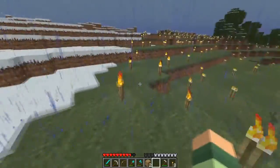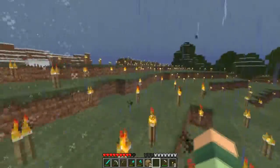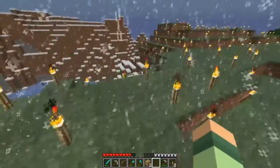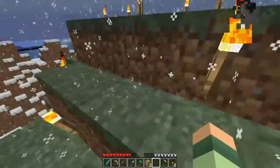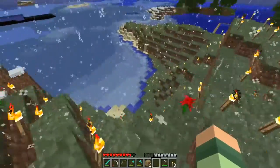Yesterday, maybe two days ago, I covered this entire area in torches, which I thought was kind of cool, because that means there's going to be no mobs spawning. I also made sure that everything is snowproof. You may notice that there is no snow being placed despite being in a snowy biome, because there are so many torches that it's physically impossible for snow to spawn.